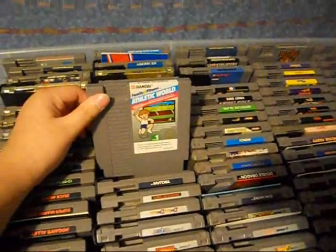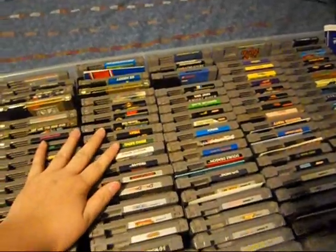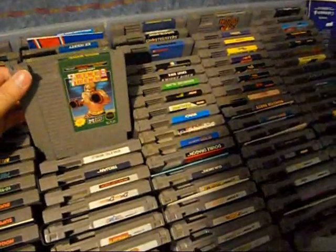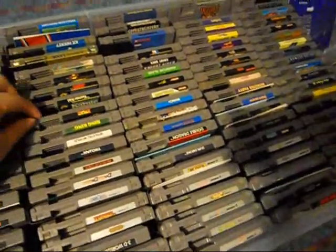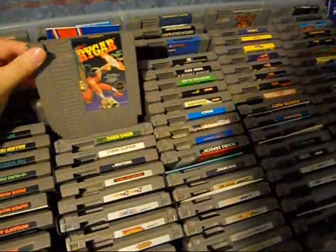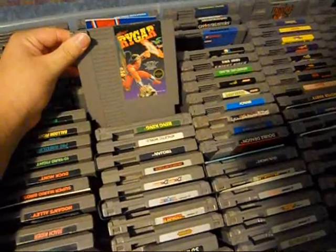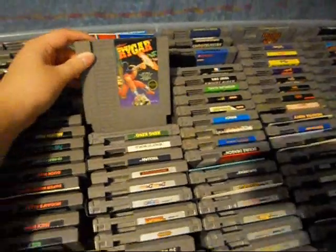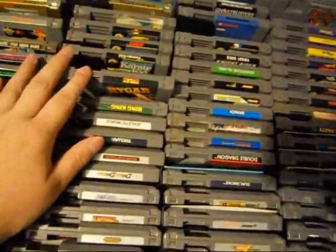Athletic World — the common version of Stadium Events. I don't have the Power Pad, so I can't tell you anything about that. Rink'n Roll — same thing as Pro Wrestling, I don't know the moves so I can't really enjoy it all that well. Rygar — it doesn't really tell you where to go, so I haven't gotten that far in it. But I can tell you that the music is really good in this game. Seems like a fun game, though.